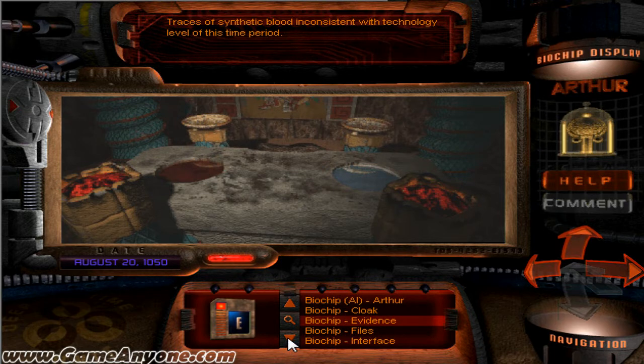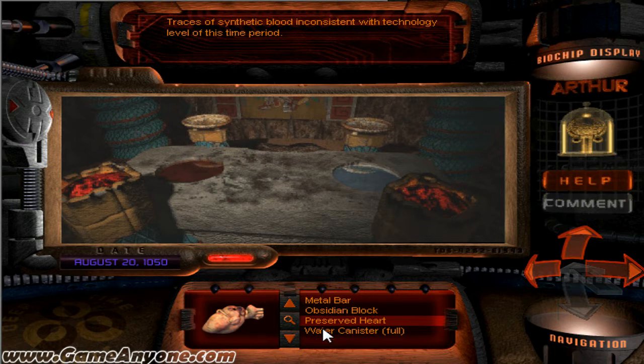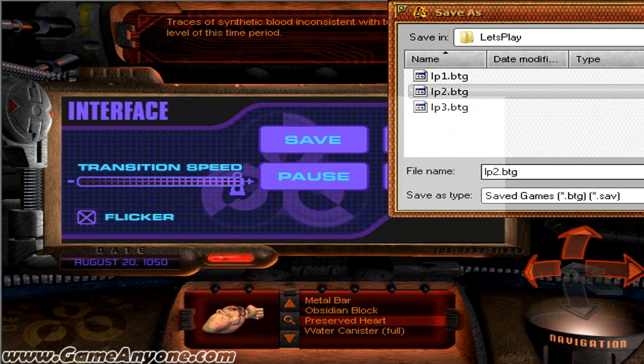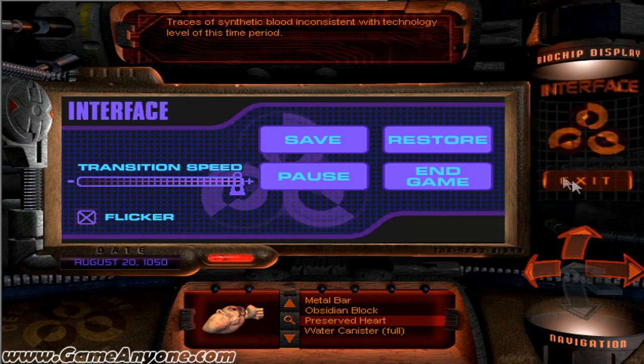Human sacrifice? I found something like that. Somebody did some bad stuff, and we're going to reap the benefits. Put the preserved heart in here. First, I'm going to save. Put it in.